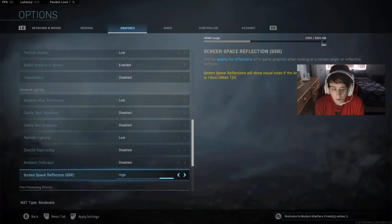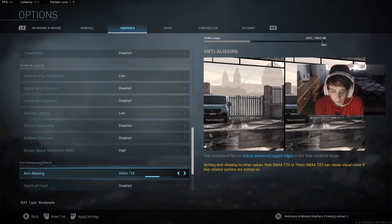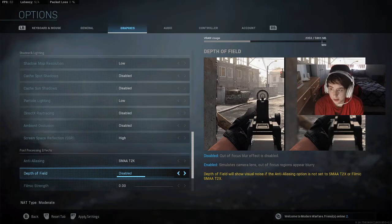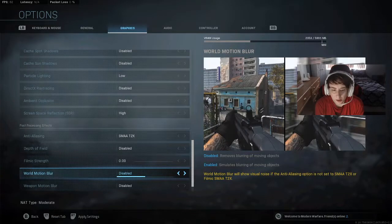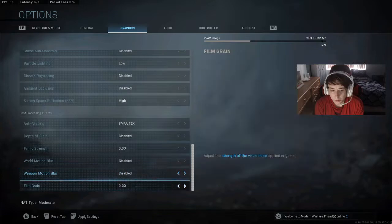Screen space I have on high. Anti-aliasing I have on SMAA 2X — this kind of helps you see people better on screen. Depth of field I have disabled because I don't like the blur when I zoom in. Film strength is low — I don't really like the grainy look when I'm zoomed in. Motion blur disabled, weapon blur disabled, and film grain is disabled. I just don't like having those things.